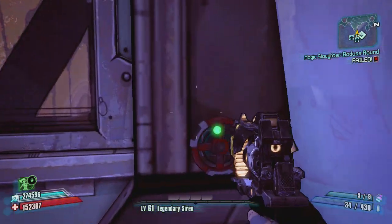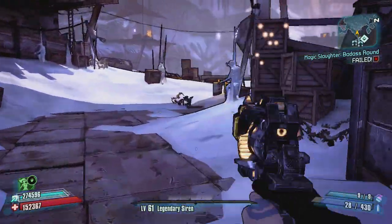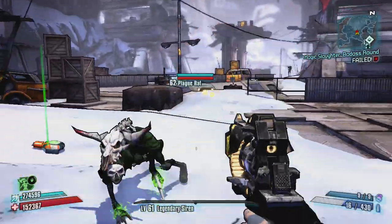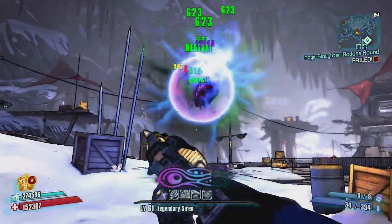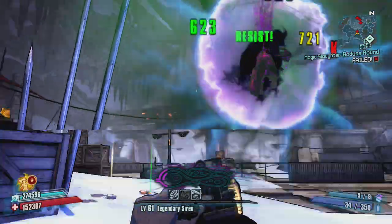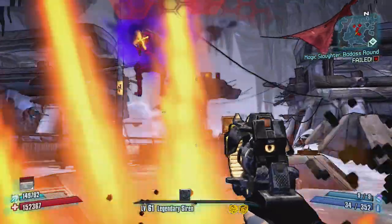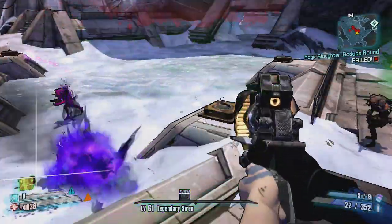We're going to find out here. I have it selected and we're going to give it a try. I'm not sure what to expect — it might be okay, but how much will it deflect bullets back? Obviously I'll still be able to take damage, it's not like I'm going to be invincible. Helps if you aim. Let's see if we can deflect — yeah, it slagged that guy.